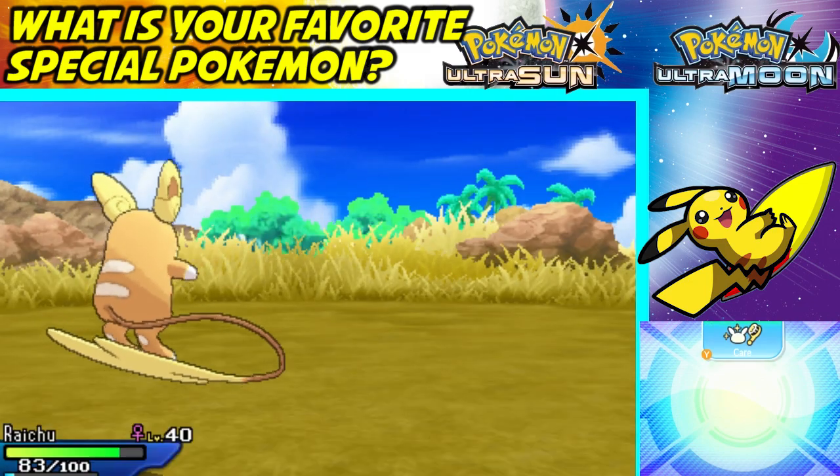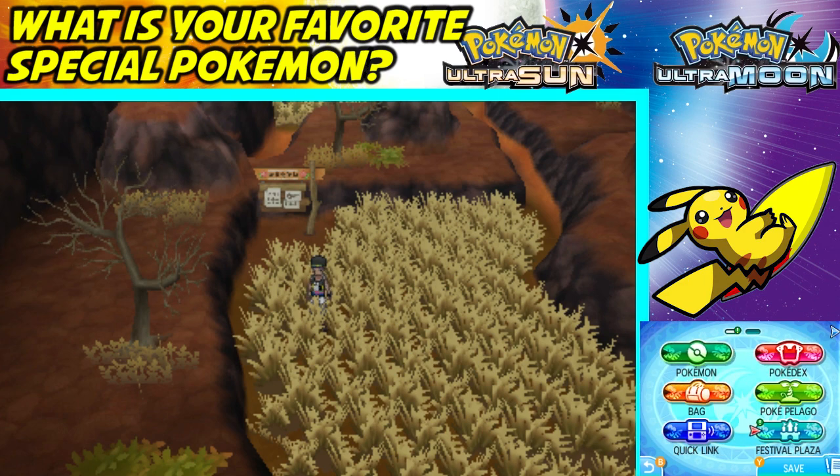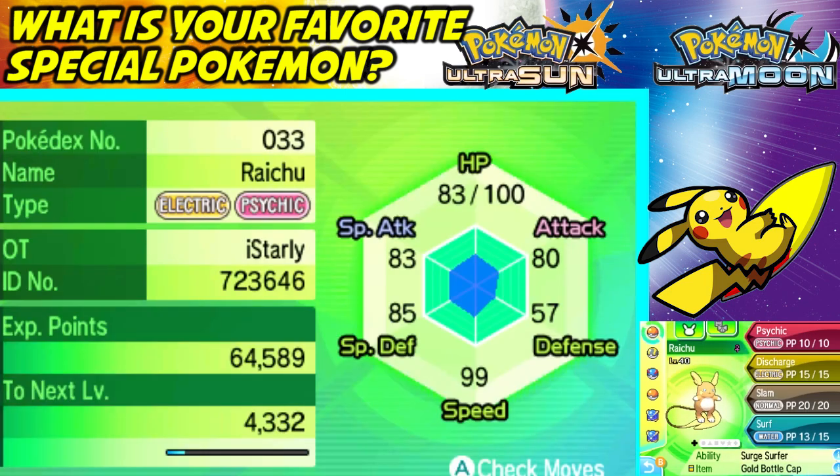That is how to get Surfing Pikachu in Pokemon Ultra Sun and Ultra Moon! This Pikachu can evolve using a Thunder Stone and knows the rare move Surf. Surf adds great coverage since types that Electric struggles against — like Ground — are weak to Water. Raichu also has the Surge Surfer ability, so it's just perfect. If you enjoyed this video, please leave a like and subscribe for more Pokemon Ultra Sun and Ultra Moon content on iStarlyTV. Happy Thanksgiving and happy holidays — see you soon!